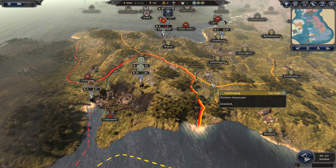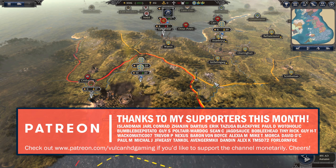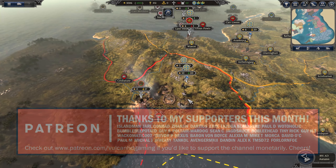Hello guys and welcome to episode 18 of my Total War Saga Thrones of Britannia playthrough, playing as East Engle on very hard difficulty. Today we are continuing taking the south west, attacking Defina this turn.